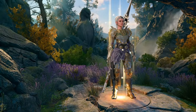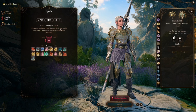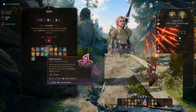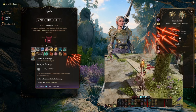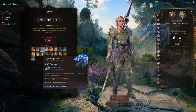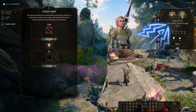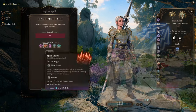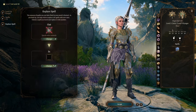Our next Ranger level opens up level 3 spells, and finally Ranger gets some cooler stuff. Conjure Barrage is a fun AoE skill. Lightning Arrow isn't a super nuke but does a ton of lightning damage — if you get the target wet first, it'll be doubled. Plant Growth is also a really cool non-concentration way to slow everybody down.